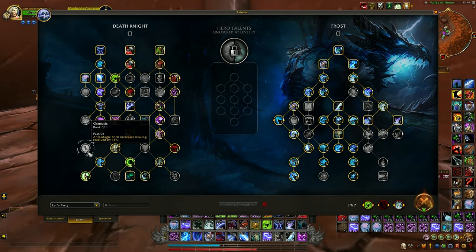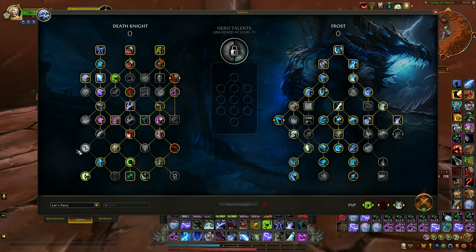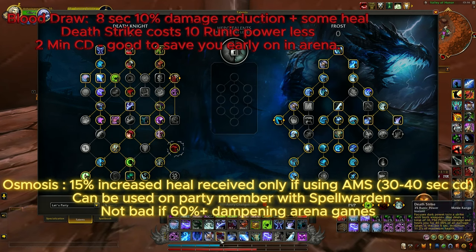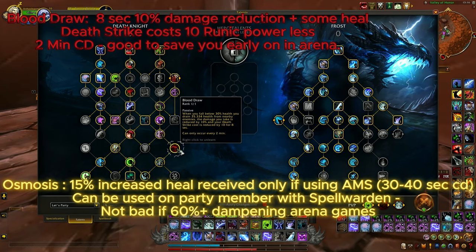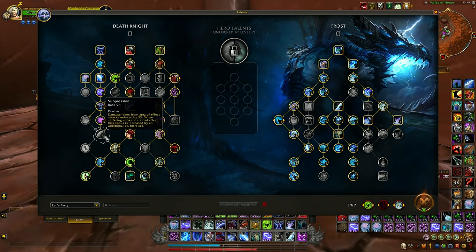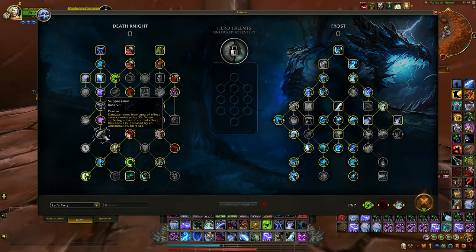On the left side, some people go for Osmosis but I personally like Blood Draw because it's a very good defensive: you get 10% damage reduction, instantly heal a bit, and your Death Strike cost is reduced by 10 for 8 seconds, so if really necessary you can spam Death Strikes with 25 runic power cost. I think it's a better defensive than Osmosis — both are viable, but I stay with Blood Draw. I waste one point on Suppression just for 3% AOE damage reduction and an additional 6%, but I think this is a waste of a talent point.